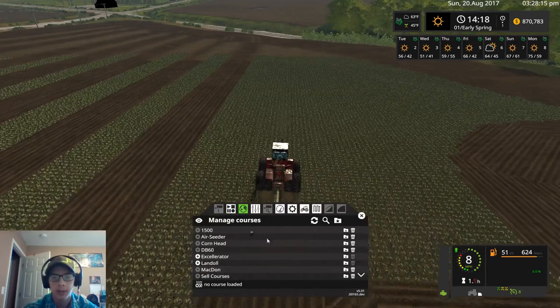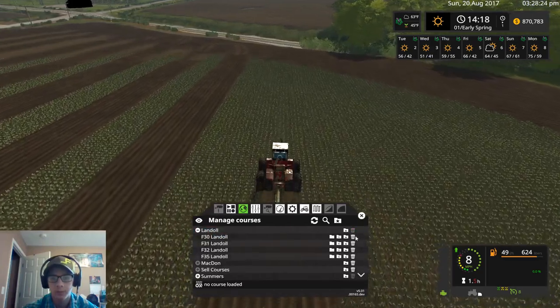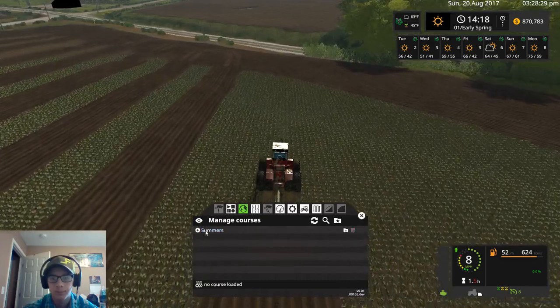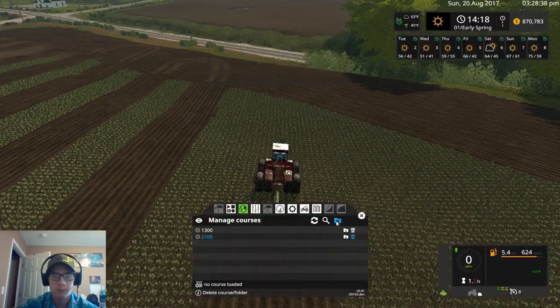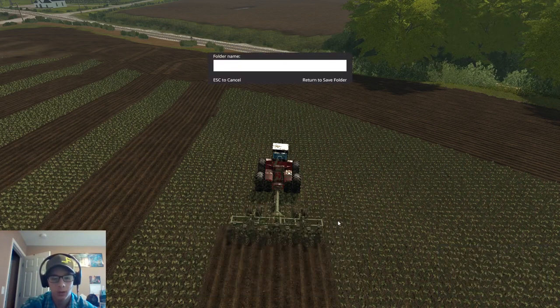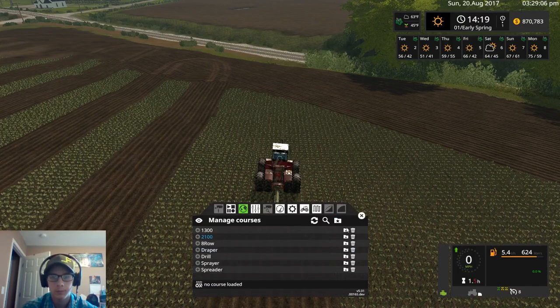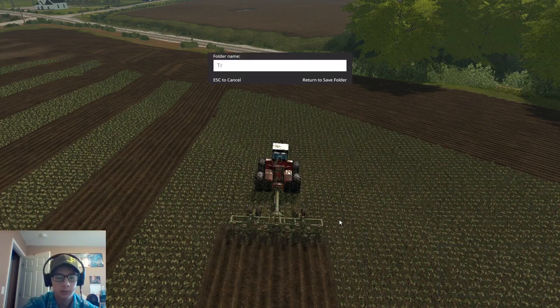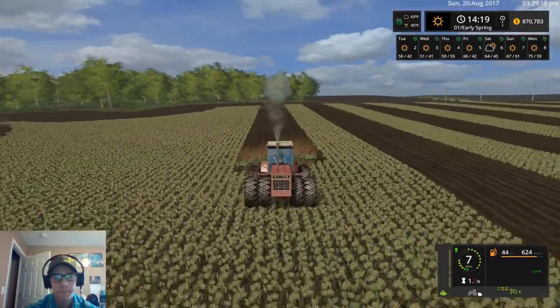Like the 2100 and everything, just so I have the courses on hand. That way if something comes up where I need to be doing something else, I can. I don't know why all my courses came over from my large save game. We're going to make folders: 2100, 1300, drill, eight-row, sprayer, spreader, draper, corn, and transport. Those are all the folders we'll have. I don't think we need anything else.